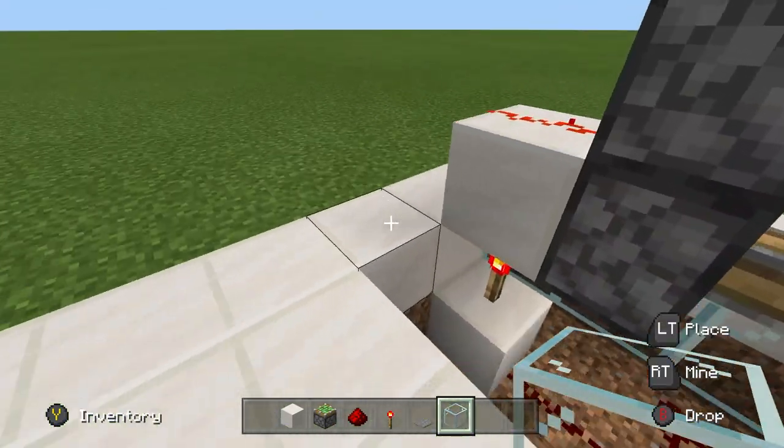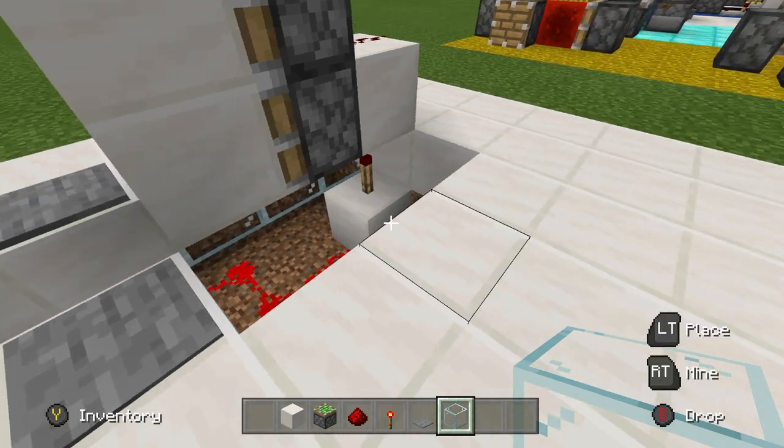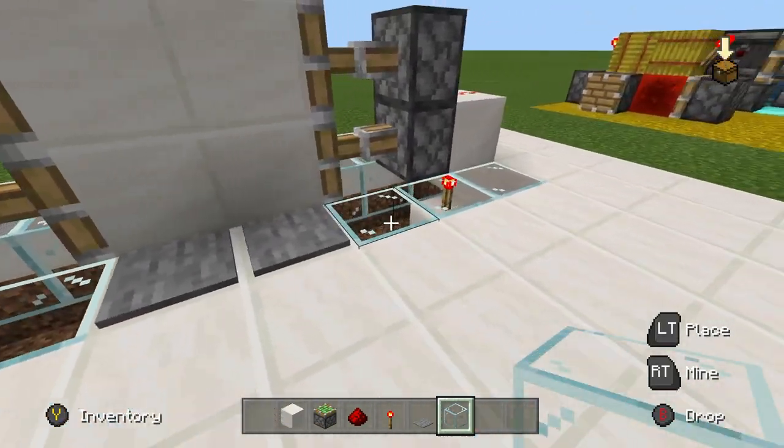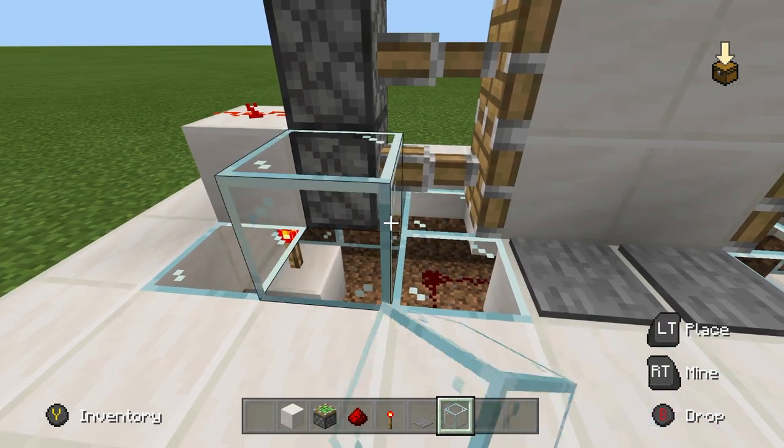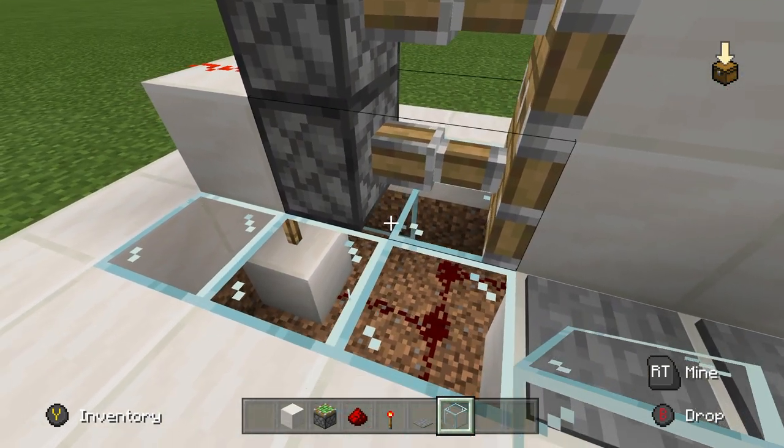That's the entire build — the entire 2x2 door. It's very very simple and extremely easy to build. Fill all these blocks in and it won't break anything. Just like that the machine will work.